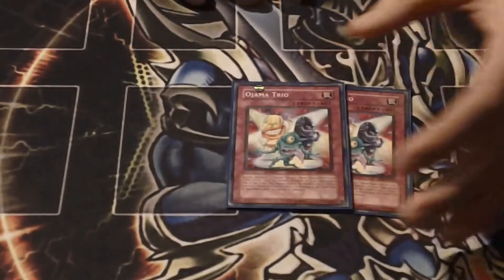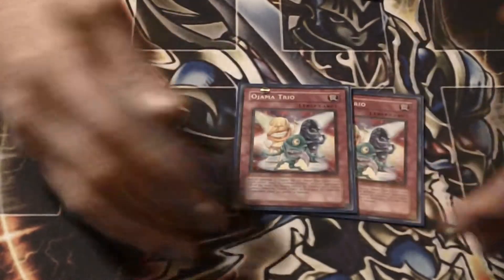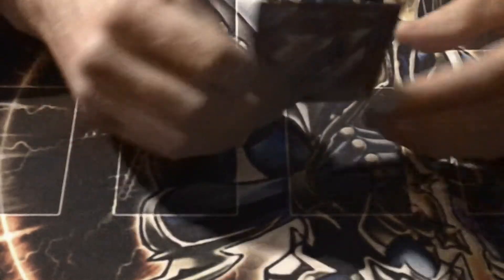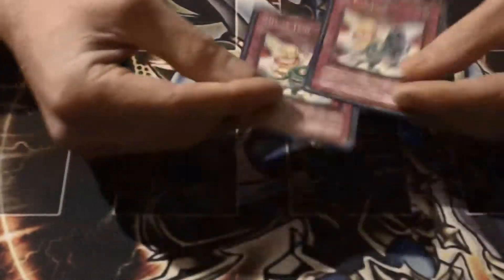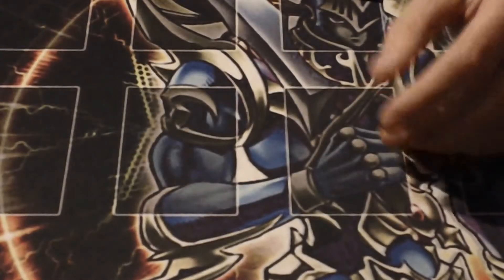Two Trios — the Arm to Trios, which summons three tokens to your opponent's side of the field. That makes cards like Secret Barrel and Just Desserts do even more damage because your opponent has even more on their side of the field. You only run two because you can only run two, but it's very good.